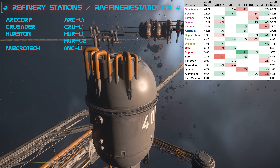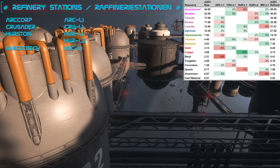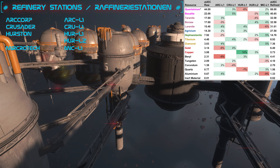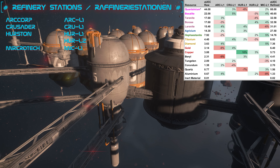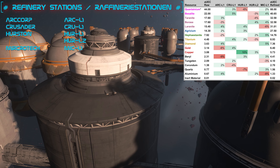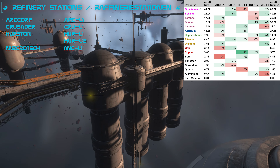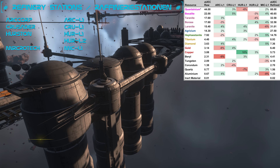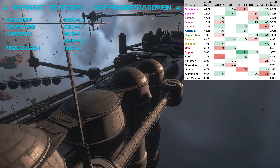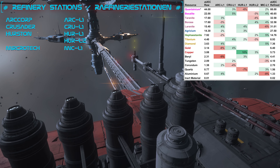For each material there are bonuses or deductions depending on which station you have the material processed at. You should consider beforehand which materials are lucrative for you in order to bring them to the correct station. In addition to the bonuses or deductions, there are also different refining methods which have a significant influence on the costs and on the product that comes out in the end. Our mission is simple: the optimal material in as high a concentration as possible, the right station with maximum bonuses, and the best refining process.